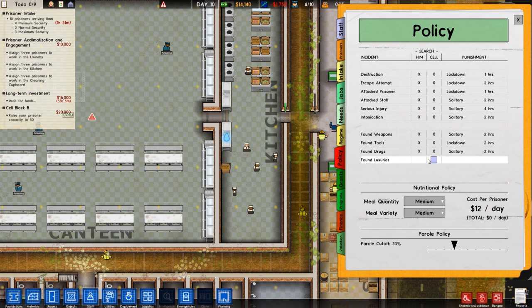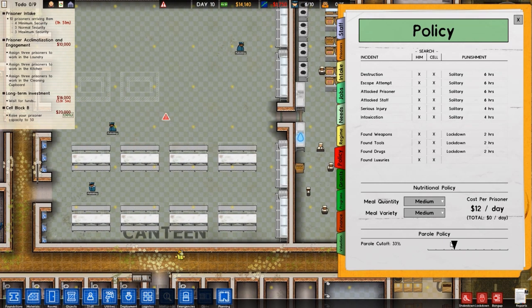For policy: if you have anything on you, you get searched. Lockdown if you have drugs or luxuries. We won't bother with luxuries — we'll just confiscate them. For destruction or escape attempts or attacking prisoners, you get solitary. Six hours for the first offence, four for serious injury, four for intoxication. We'll set a parole cutoff of 15%.